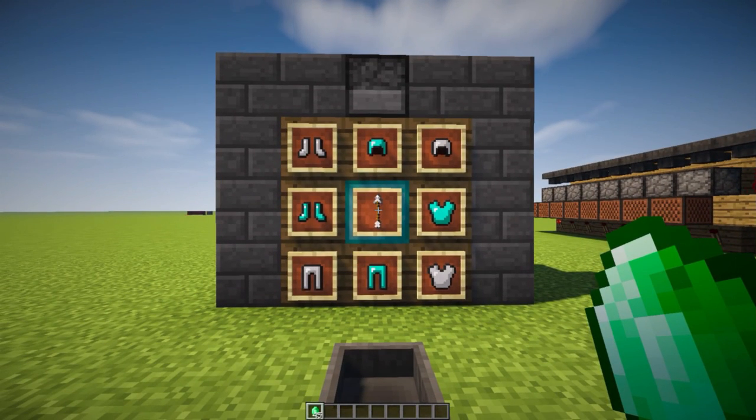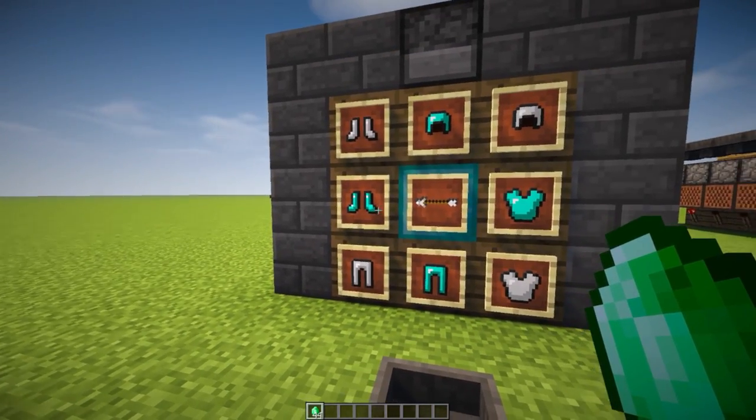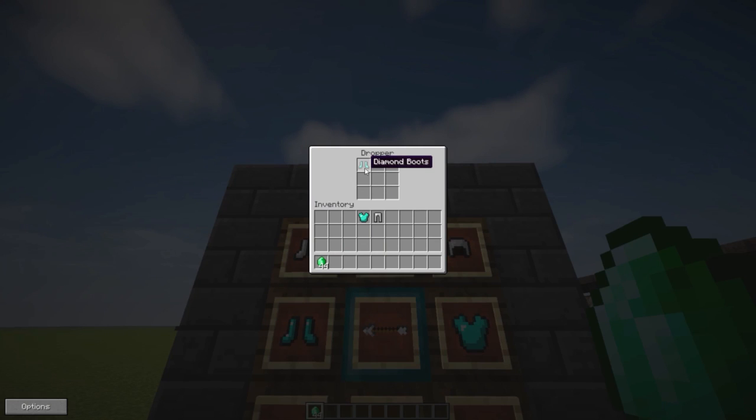Take a look at this epic vending machine. We just select any item that we want, drop down an emerald, and then we get that item in our item dropper. Now we have ourselves our diamond boots — how awesome is that?